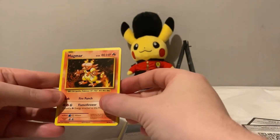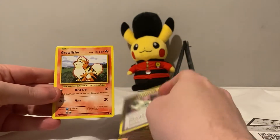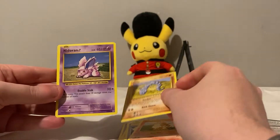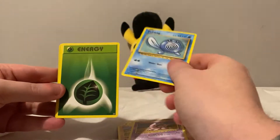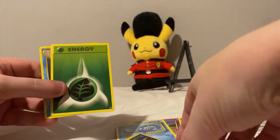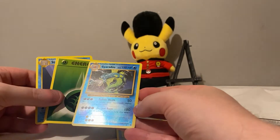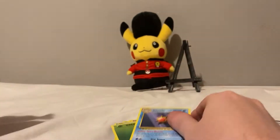Second pack: Potion, Magma, Venusaur Spirit Link, Growlithe, Onix, Nidoran, Porygon, Leaf Energy — and a Gyarados rare reverse, which is nice — and a Starmie as well for the rare.